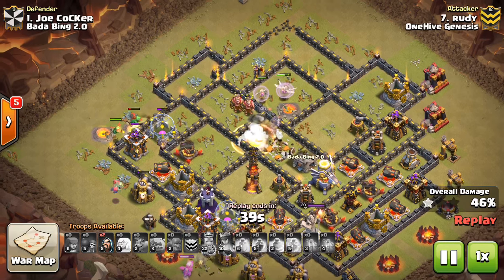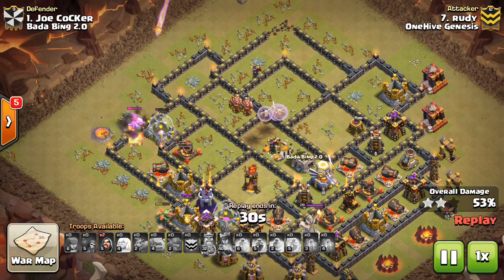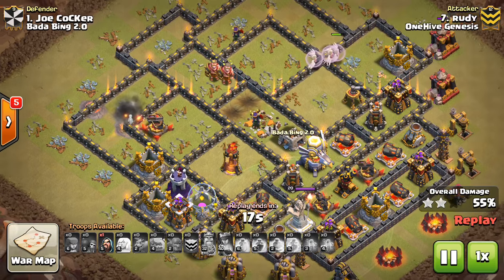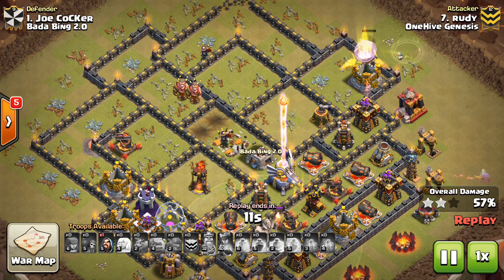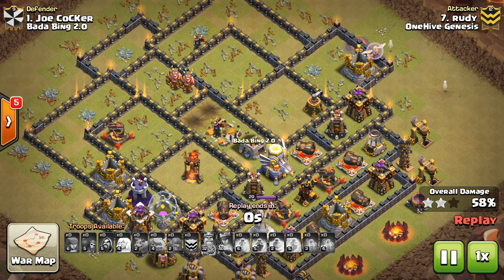Let's go through each individual change and talk about the impact it'll have on war. Starting with Town Hall 11 additions: we have the new level 45 king and queen, which should be significant and noticeable. It's going to be increased HP and DPS, but also the ability will go up one level — and the ability tends to be one of the biggest aspects of the hero. So you have a stronger hero overall, but also the Iron Fist and the Royal Cloak will be better at level 45.